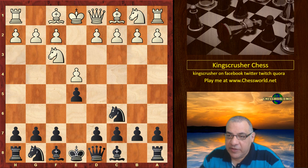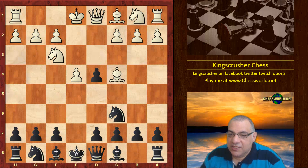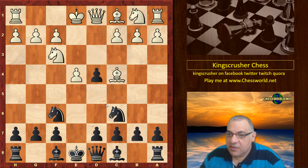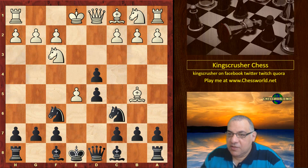Knight f3, Knight c6, we have d4 — this is the Ponziani opening. It becomes a Scotch gambit, not Scotch game, because white is gambiting that pawn — quite dangerous. We have Bishop c5, which is the second most popular move according to the ChessBase opening book. The most popular is Knight f6, and this sort of continuation has been seen quite a lot.